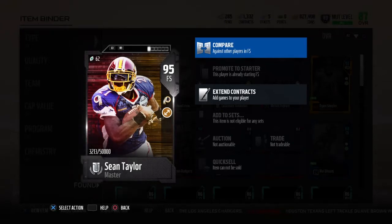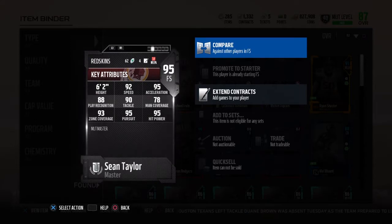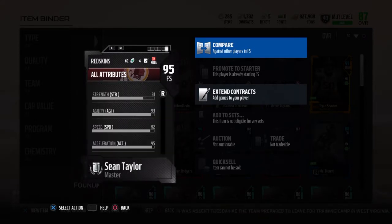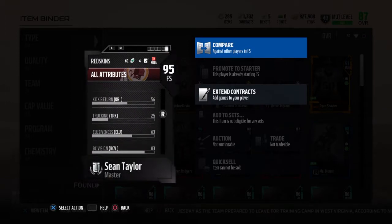What's up everybody, and today I've got a card review of 95 overall Mutt Master Sean Taylor. He has Tip Drill along with Toughness and the Washington Redskins chemistry. This card right here is outstanding, man.